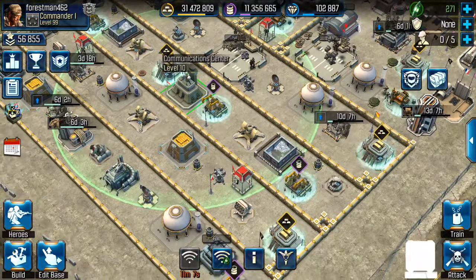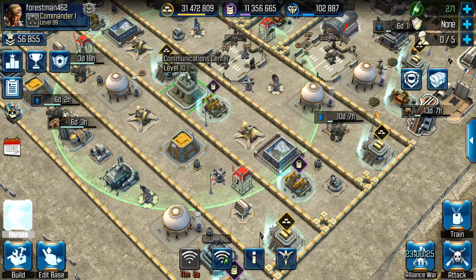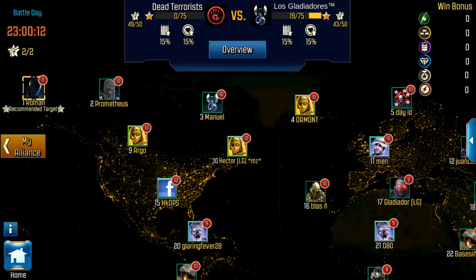I don't think that's going to be an issue for this base. Got to make sure my heroes are healed up — Ghost and Soap were dead earlier. Yep, so Ghost and Reaper, everybody's good. 18,395 skill points. Okay, let's get this base done.